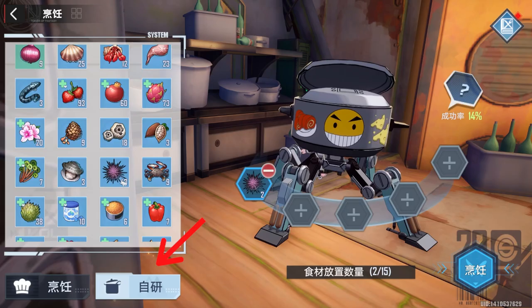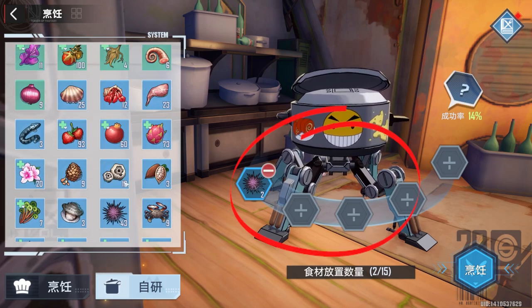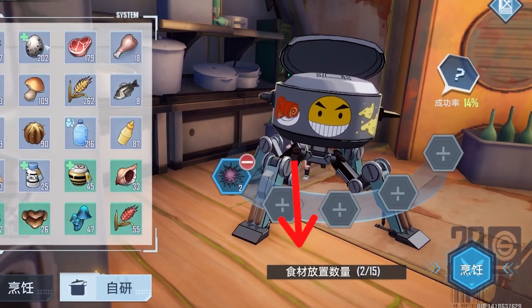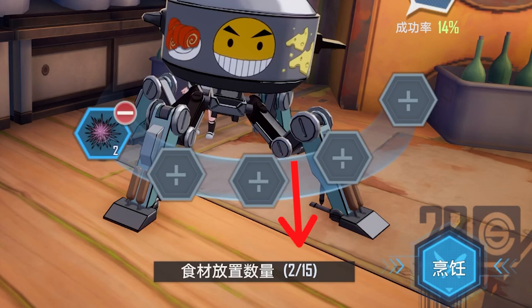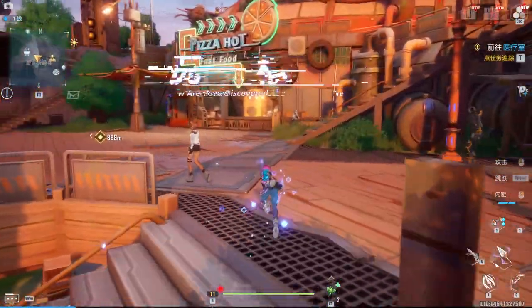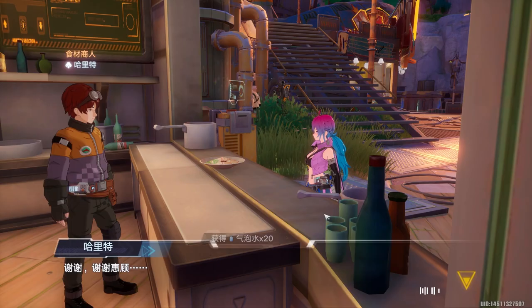You're gonna have to discover any recipe by going to the discover button down below and then putting materials in to try and learn recipes. When you're trying to learn recipes, you have to put in at least 15 materials. You technically don't need to do that, but if you get the 15 materials it'll give you a 100% success rate to try and learn a recipe.